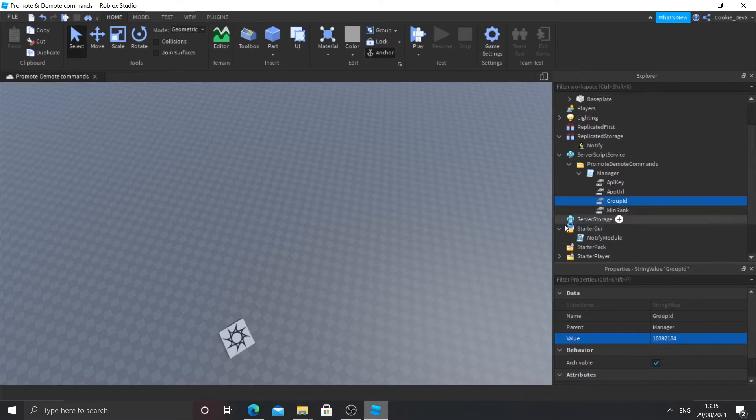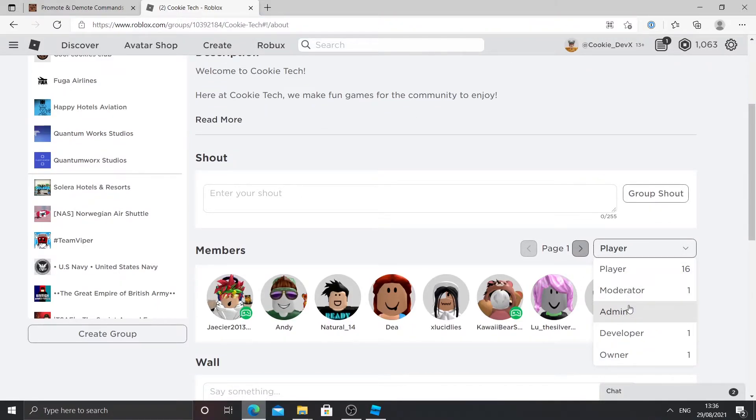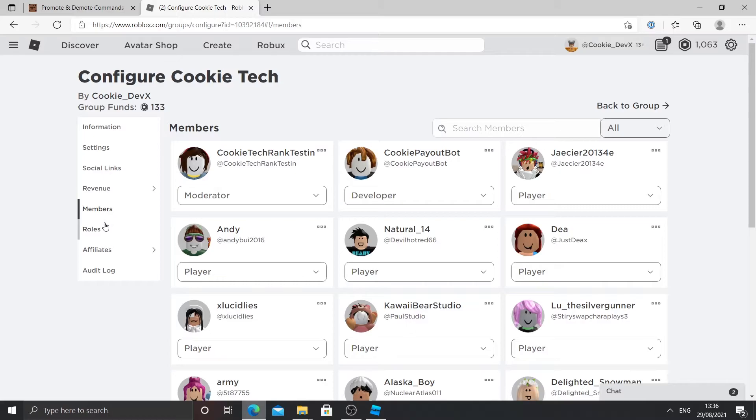Now we're going to set a minimum rank. We're going back to our browser to get our minimum rank. The reason we're adding a minimum rank is to stop people who are not admin from promoting others in the game. This means only if you have a certain rank in this group will you be able to promote. For example, players can't promote but moderators can. So we're going to set it so that you must be a moderator or above to use the admin commands. Go to the three dots and click Configure Group. Go to Members — you can see my bot is there. Make sure your bot is in, which you should have done in part one.